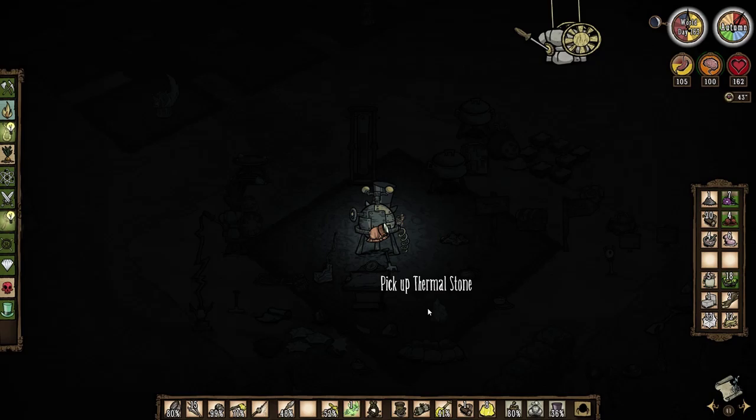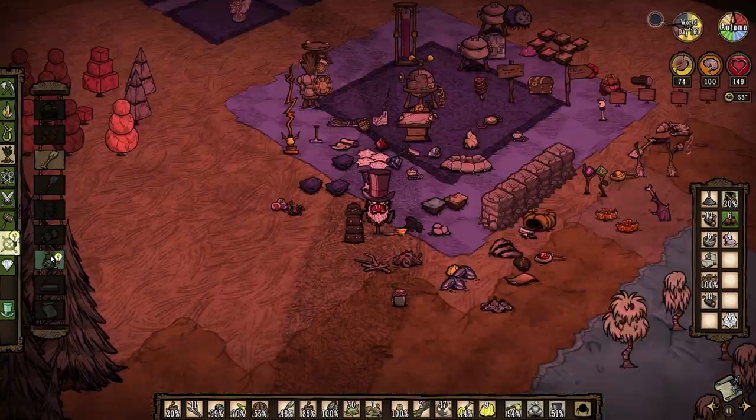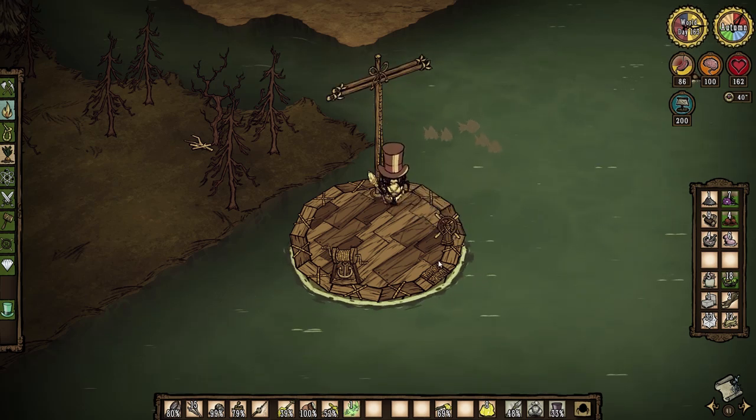The next thing I crafted was the bug net so I could craft a firefly and make a miner's hat. With the miner's hat I don't have to rely on Willow's lighter for light and I can do things like chop trees in the dark. With the steering wheel, anchor and mast I can make a functioning boat that doesn't immediately crash when I leave it alone.